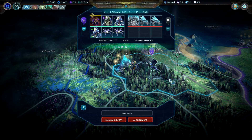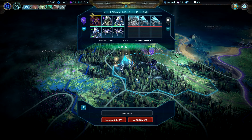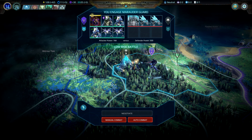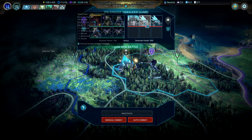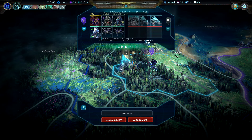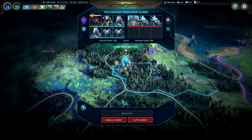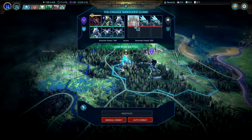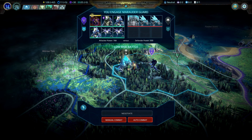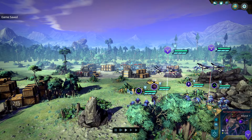Welcome back to Age of Wonders: Planetfall, where we attack again with our Kir'Ko on the highest difficulty and take out this strange quartzite marauder guard. We'll see if we can defeat them — we have the higher power by far, but they always have the chance to eliminate one of our guys. Let's hope they don't. Here we go.